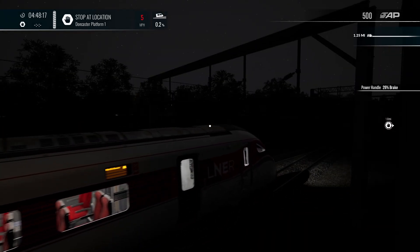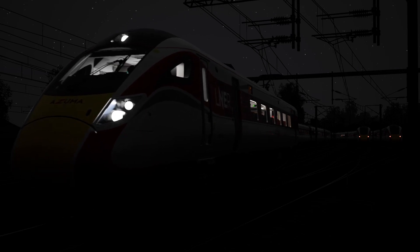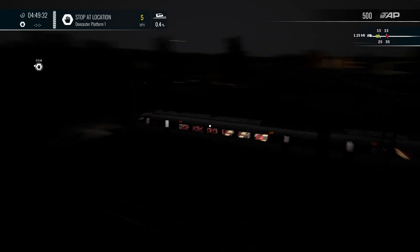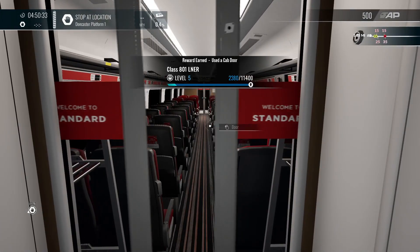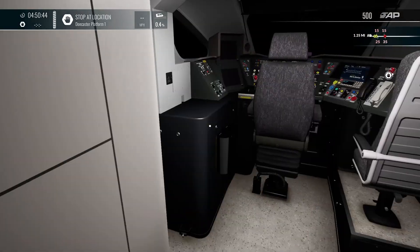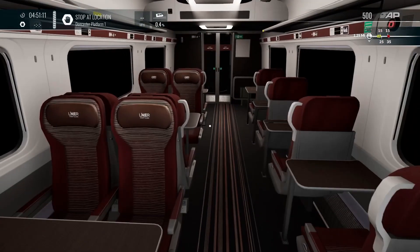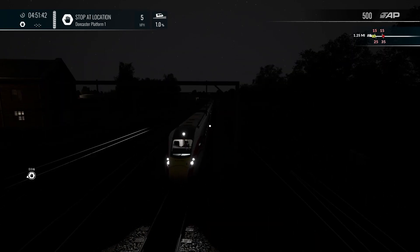This is literally going to take forever to pull out of this depot. I'm gonna go explore the train. Standard class — I'm not a peasant. Get me out of here. Cab B — this is the back of the train. This is the front of the train. Cab A, which means first class is here. Aren't these trains supposed to not go slow?